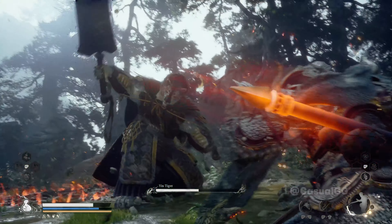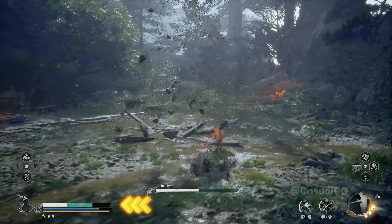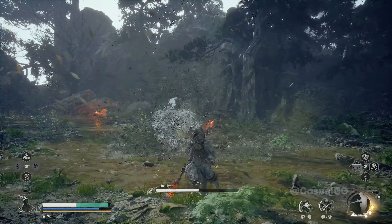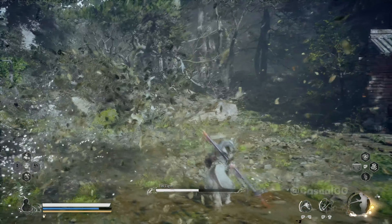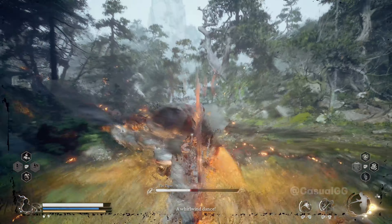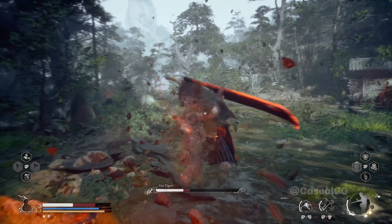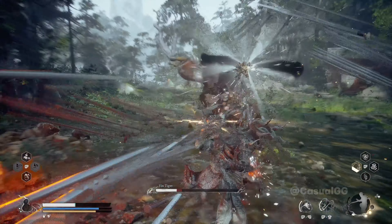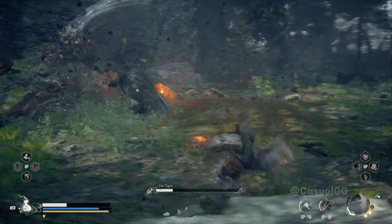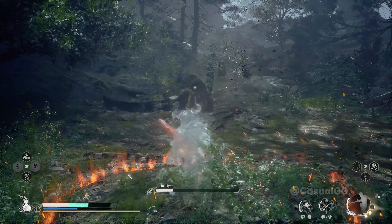I didn't get this one but I think we should be fine. We drink after we stand up. You can see our HP keeps gaining. So this is the gourd and the drink we're using. We dodge and retreat, thrust, light attack, retreat, thrust. Then we can use cloud stab, ring of fire, HP is back again.